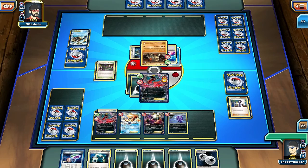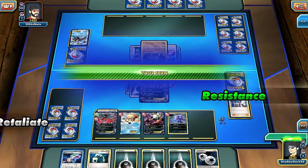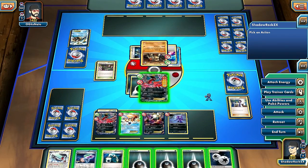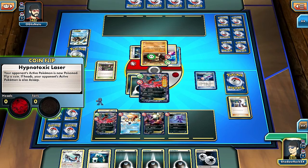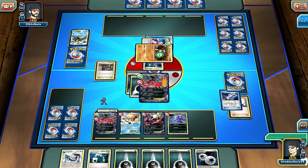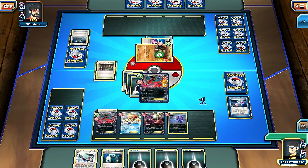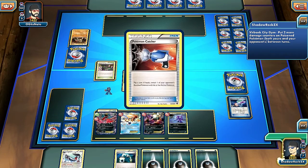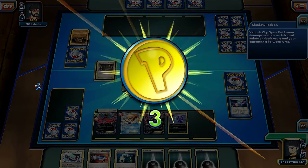Opponent uses Tyranitar's Retaliate - Pokemon knocked out last turn, 70 damage. Why do I have Swellow in this deck? This must be an old version when I ran Swellow. Let's have some fun - hit the Hypnotoxic Laser! We get heads - cool, they're asleep too. Sorry dude, that's game. Victory - epic victory! Some new win animation - I've never seen that before, cool.